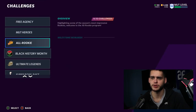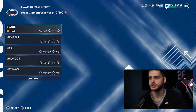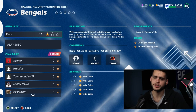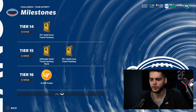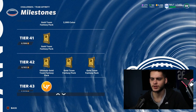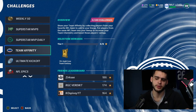If we go into solos, all the way out to team affinity - let's find team diamond series 5 under team builders. These are not full games; you just have to score three passing touchdowns in one, two rushing touchdowns in another - all objective based. You check your progression in the objective list. Pretty much you got to play through all 32 of them - pretty self-explanatory.